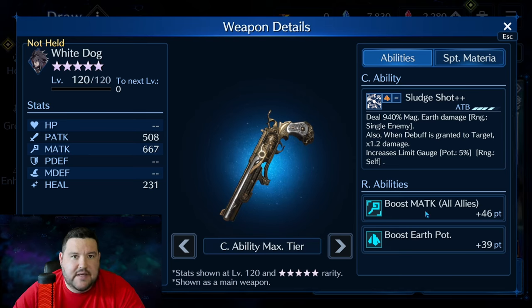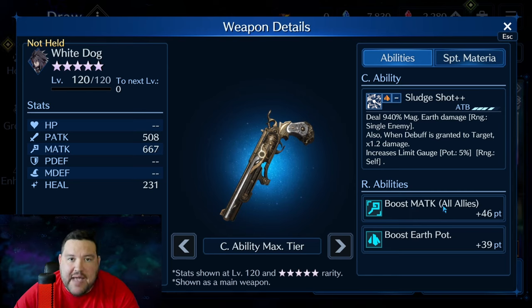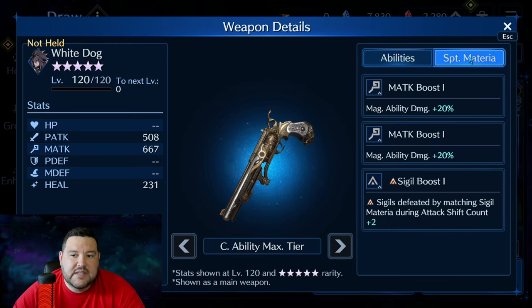The R ability — Boost Magic Attack for all allies — is great and matches previous Limit Break weapons. Earth potency at 39 points is pretty standard, but with this first R ability being so good, everything is in line. This is also the only weapon in his initial kit with a sigil boost on it, which is a big deal. One guaranteed copy is on stamp 6, and page 2 has three additional guaranteed weapons, so you could get this pretty high just on the guarantees.